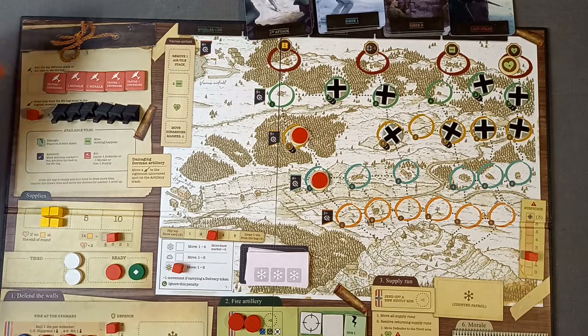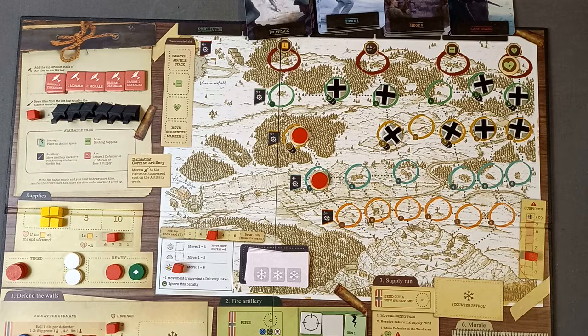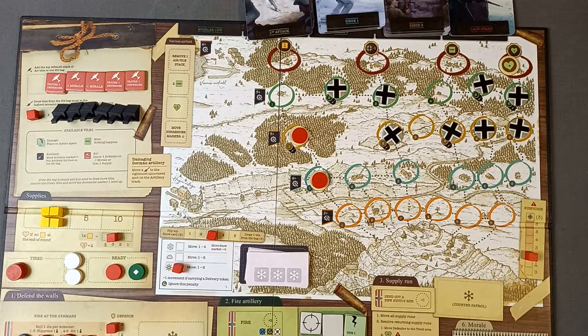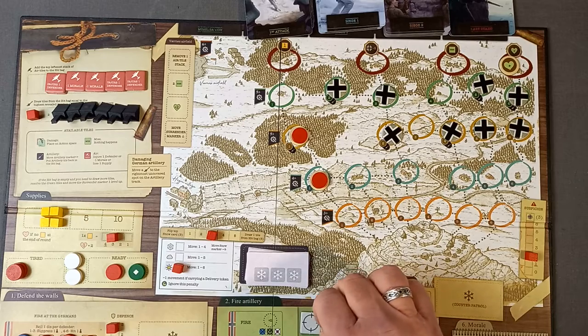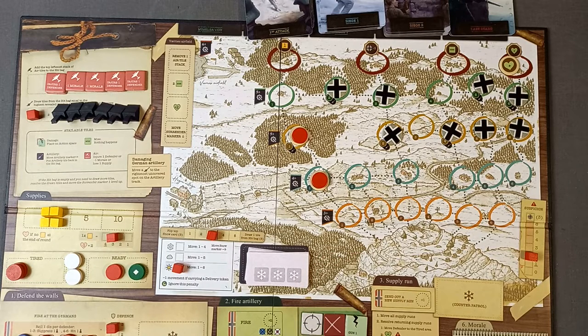We now have to see if the gun is jammed. Because the airfield is so far away we need a six. If we don't throw a six we flip the rightmost tile — this blank one — but we can still fire the first gun, though we'd need to repair the blank one before repairing the second gun and getting two lots of artillery fire. Rolling: not a six — so this gun is jammed. But it does mean we can still fire the working one. We have to unjam the jammed one before repairing the second gun.